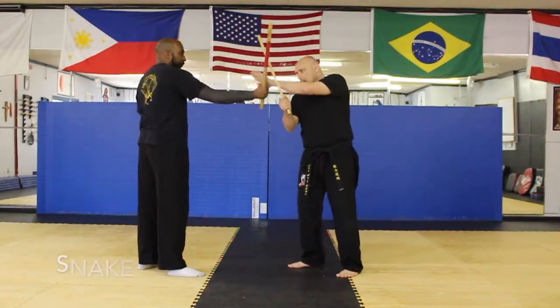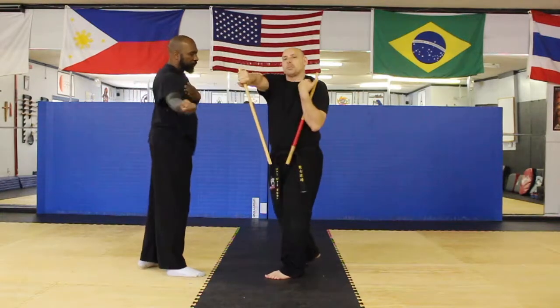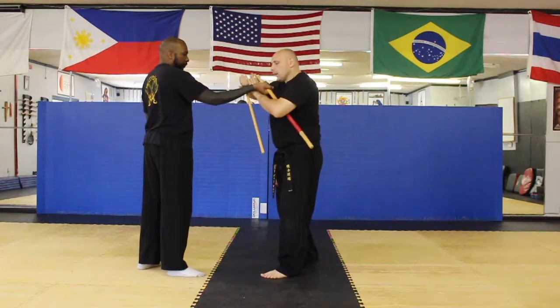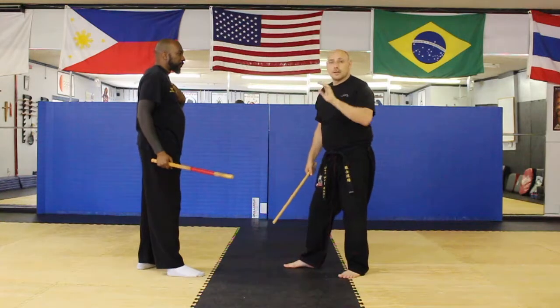Now we're going to do snake. I'm here — I'm going to snake my hand over and punch it away. This hand is going to snake over, punch it away. That's snake and vine.